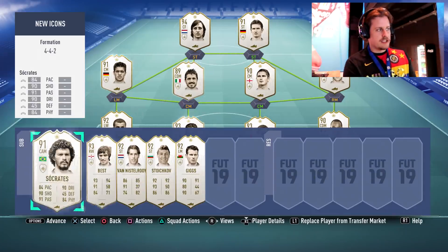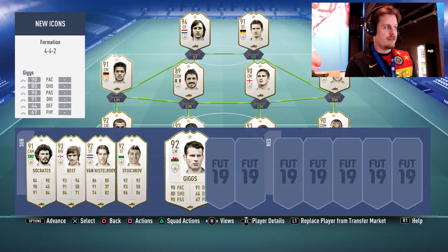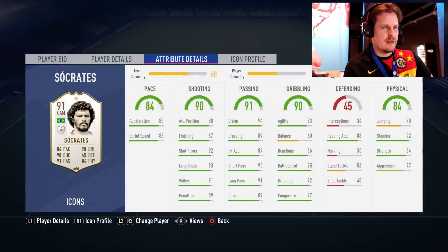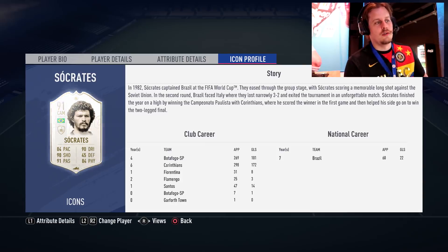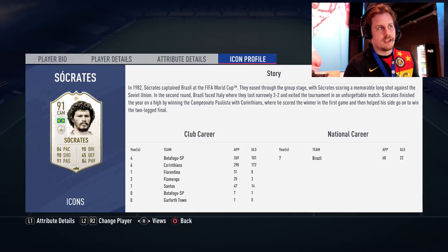We've also got some returning legends — George Best, which a lot of people are happy about, Van Nistelrooy, Giggs, Stoichkov, and then Socrates who's a new icon as well. He played in the 70s, mostly for Botafogo and Corinthians, then went to Europe for a year or two without much success and went back to Brazil — just a beloved player. There was a rumor he had a doctorate in Scotland, which isn't true, but he is a licensed doctor in Brazil — that's how he got the nickname 'Doctor.'